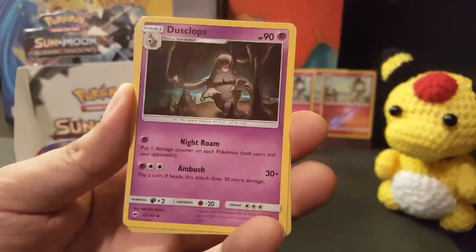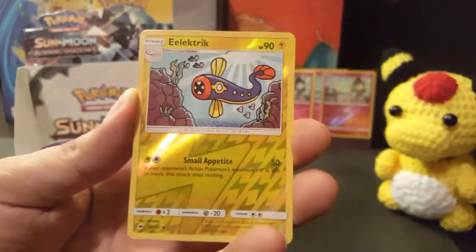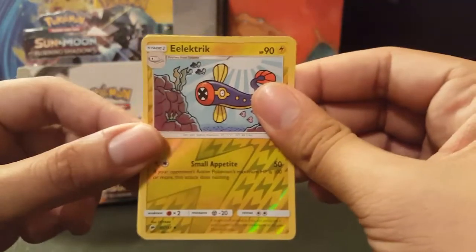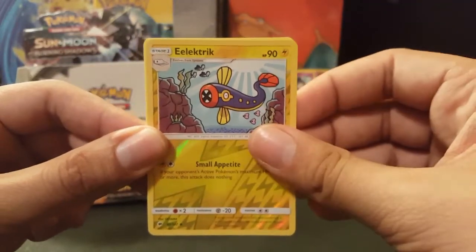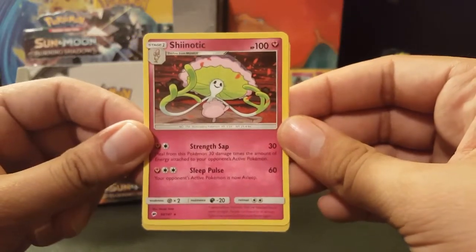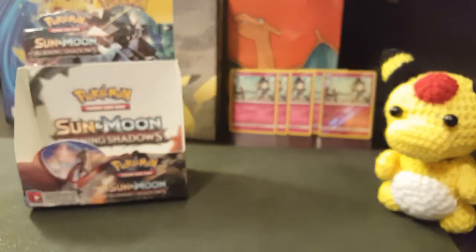Simisear, Metapod Reverse Holo, Dusclops, and then an Electrike Reverse Holo Uncommon. The last card of this opening is Shinotic — a non-holo. Thank you all for watching. I hope you enjoyed this video. Now let's see if there are any patterns in the code cards from this side of the box.